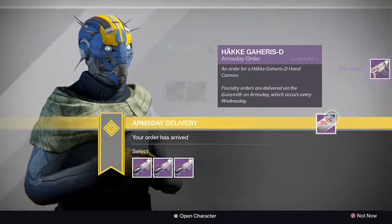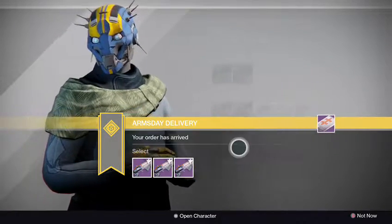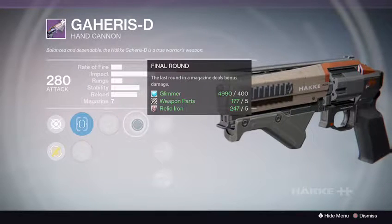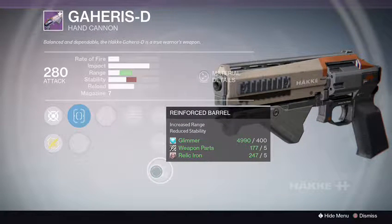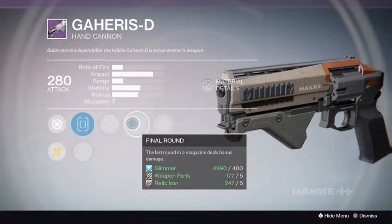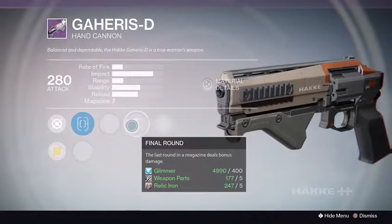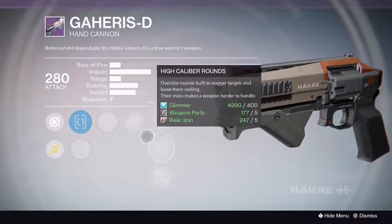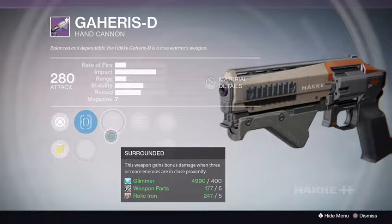Next up we have the Gerhershus D Hand Cannon. Goddamn these names. Alright, we got Quick Draw IS, Sure Shot IS, Surrounded, Final Rounds — always a plus on a hand cannon — Snapshot, High Caliber Rounds, Reinforced Barrel. But you take such a freaking blow to stability, though you get range. You got bonus damage on the last round, Surrounded, and you gain more bonus damage when you have three or more enemies in close proximity. This could be a real lethal combination.